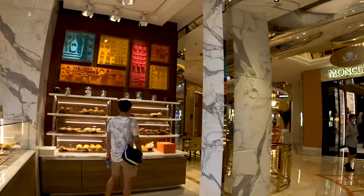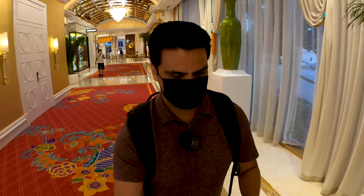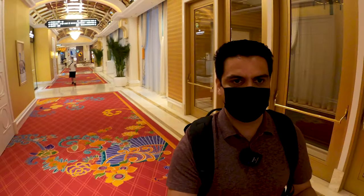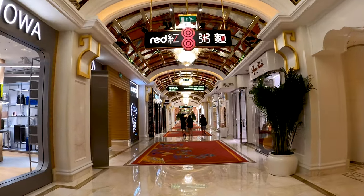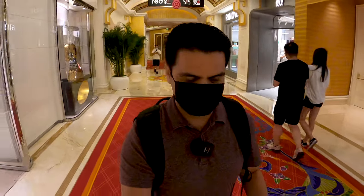Now we're making our way back around, going back to the south entrance. A lot of casinos have the actual casino area in the center, so you can see I'm walking around the perimeter. I'm not cutting through because there's no photography allowed inside the casino. I'd love to take you guys inside Red 8 restaurant, but it's physically located inside the casino floor, so I wouldn't be able to walk you guys in there.